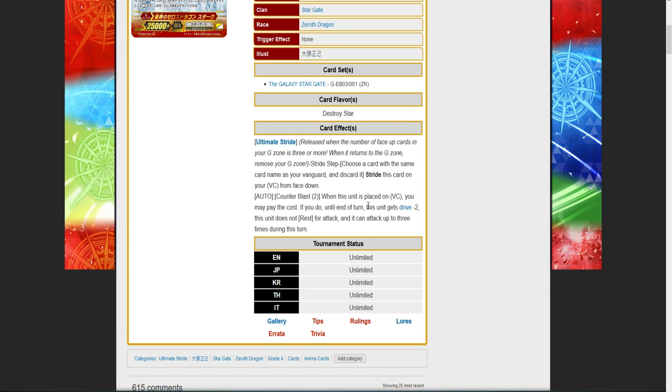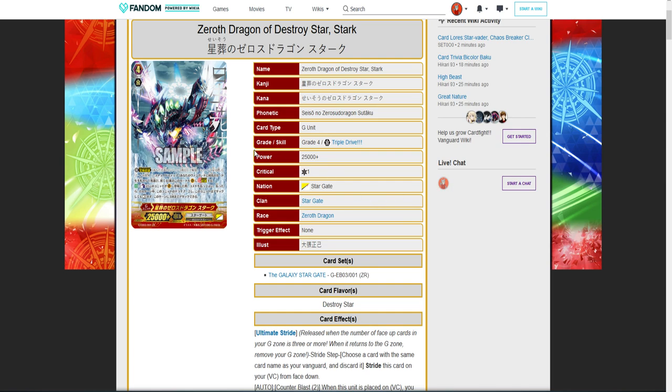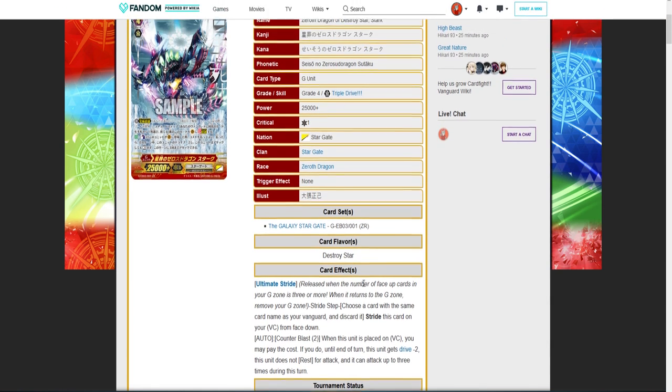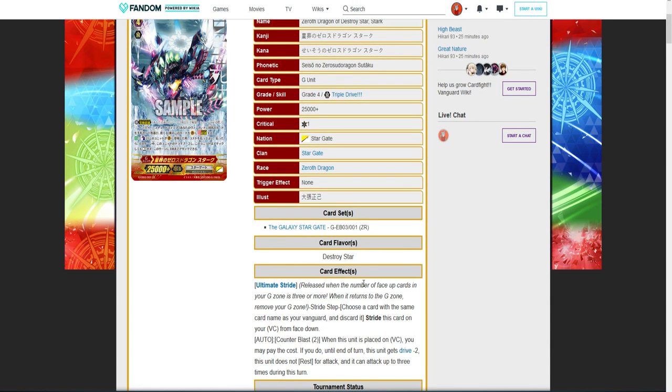I'm trying to think of what could benefit from the Vanguard not resting in a turn. I can't think of any Link Joker, Dimension Police, or Nova Grappler decks that benefit from that. Because it doesn't technically rest, nothing's re-standing, which would have helped Nova's out. And the Dimension Police Laurel combo is broken on it. Link Joker just locks.